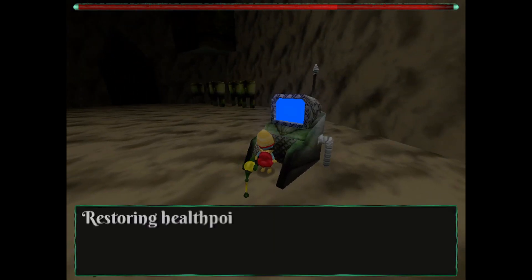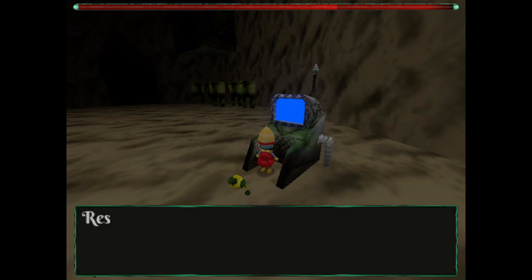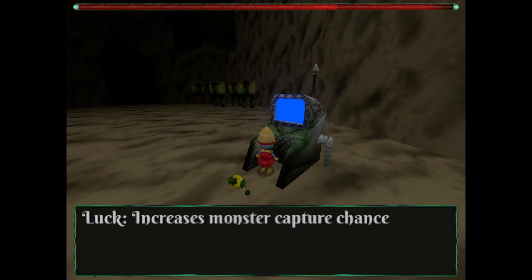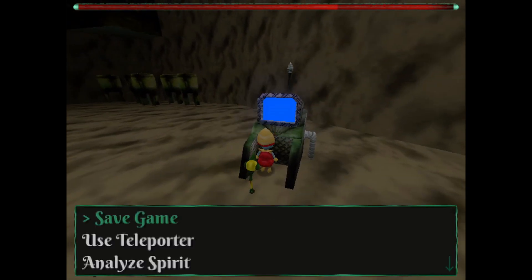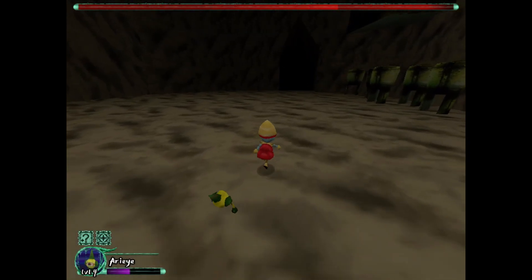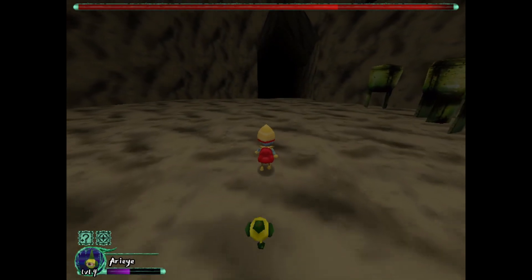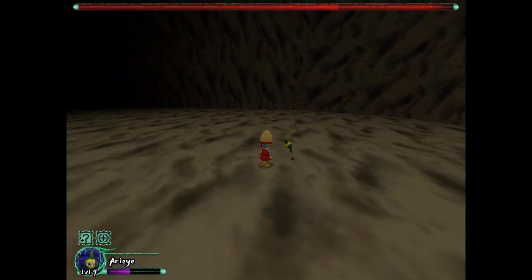Initializing checkpoint. Restoring health points. Game saved — seven minutes in. Analyzing spirit: this spirit has the following blessings — Luck, increases monster capture chance; Critical chance. How do I summon more of these guys though? Use teleporter — I have two options there. I guess I haven't unlocked that ability yet. Let's keep going down.